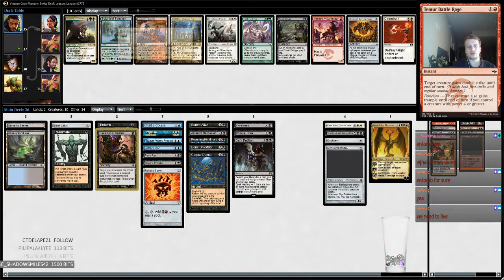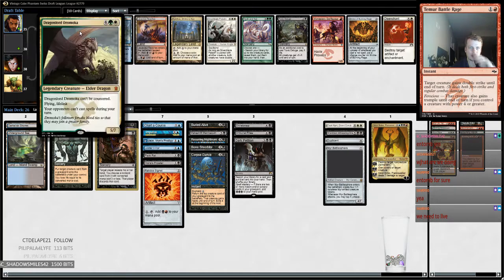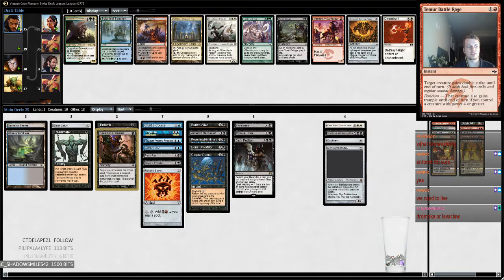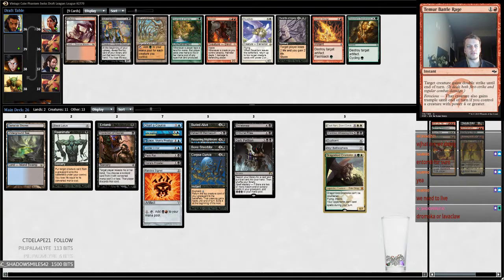Deluge is a board wipe, but Dragon Lord Dromoka is also a good lifelinker that we can have in our deck, which is kind of nice. Lava Claw Reaches helps with our splash, but I think I want to take Dromoka — I want to have more than four big things. And Dromoka means they can't counter my stuff. Deluge is great, but we'll just take the Badlands in case we want to splash.